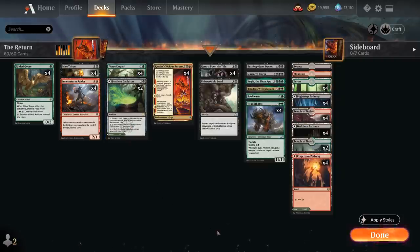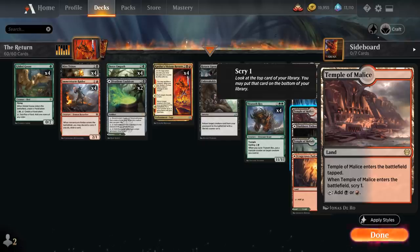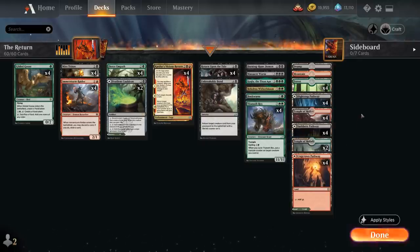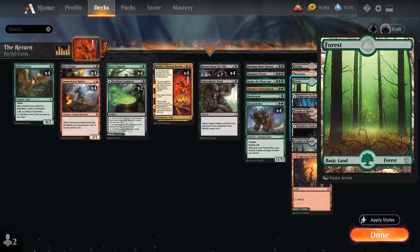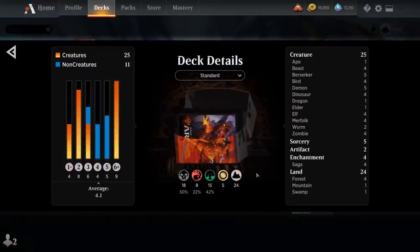For the mana base, we've got all 12 pathways in our colors alongside 4 Temple of Malice, which Scry 1 and enter tapped, and 2 copies of Temple of Malady. Then 4 Basic Forests — which in combination with the pathways gives us 12 untapped green sources for a turn 1 Gilded Goose — plus 1 Basic Swamp and 1 Basic Mountain. That's our deck; now let's jump into some games and see how it does.